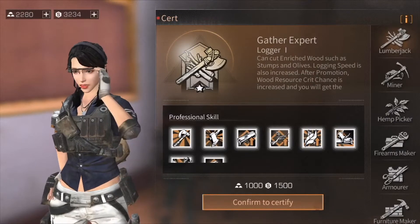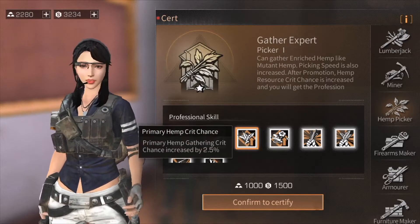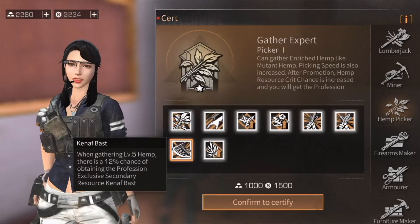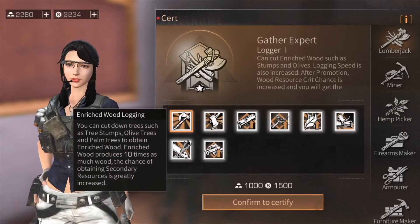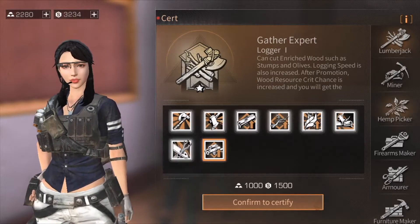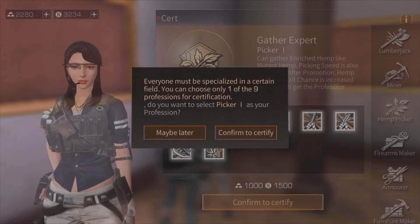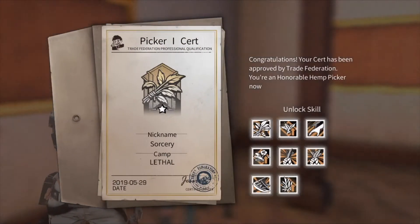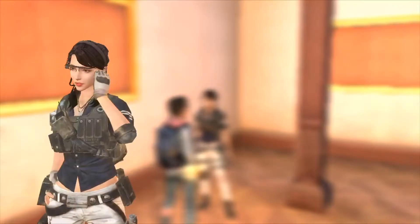I think I'm gonna go with — out of all — hemp picker. With this professional skill you can get quick gather, primary hemp crit chance, secondary jute stems, jute leaves, knaf baths, sisal leaves, as well as enriched hemp gathering. I did a whole bunch of research before choosing this skill — I checked YouTube, searched life after certifications, and it seemed like the one that would entertain me the most. I didn't want to be bored, and I didn't want to go with a weapon certification because I'm not a fighter, so I went with a gathering skill.